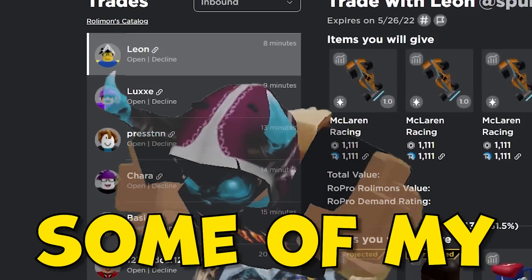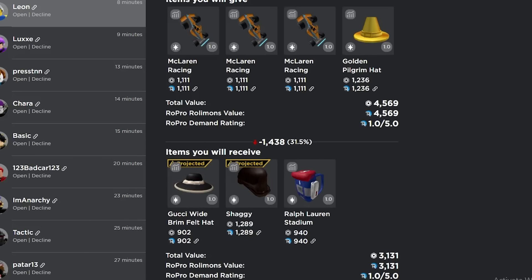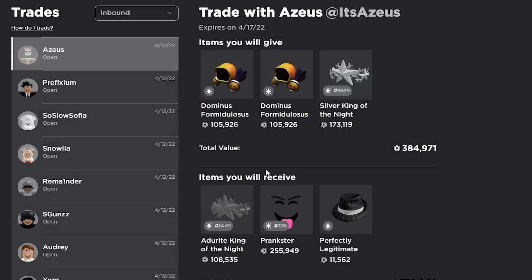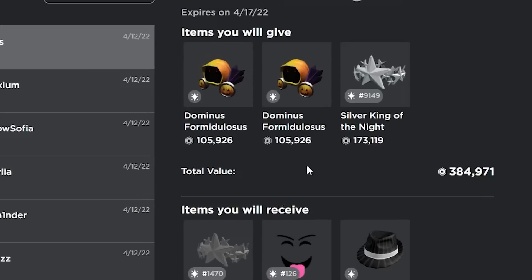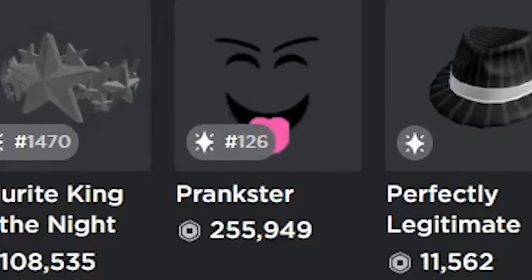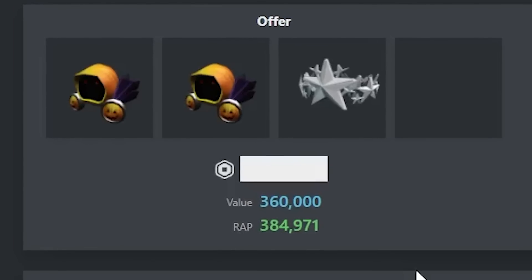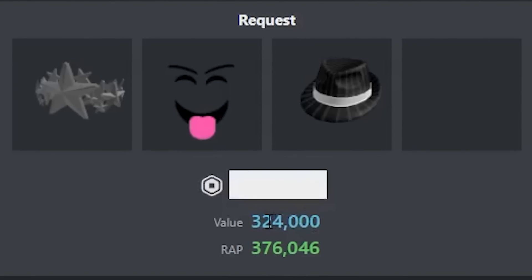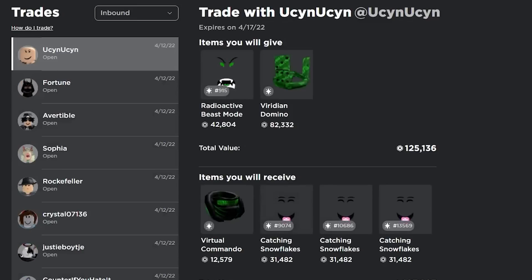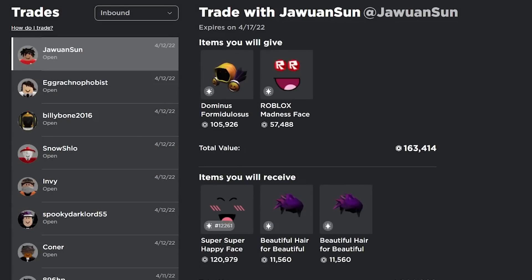What's up guys, I'm gonna be checking through some of my inbound trades. I have over 50,000 trades inbound, so hopefully we can make some good profit. I'm just gonna get straight into it and start accepting and declining trades. You guys really don't understand how many bad trades I have to go through before I even find one that's good — I've been here for like 10 minutes and there's only been one trade so far.